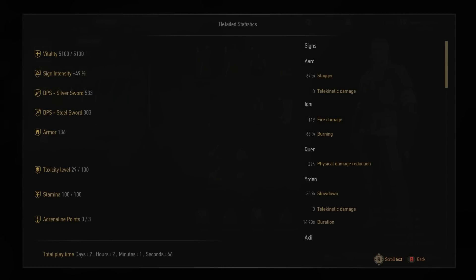Your most important statistics here are your vitality, which is your health bar, your DPS which is your damage per second, your toxicity level which is how many potions you've taken, and your total playtime — which is oh my god, two days!